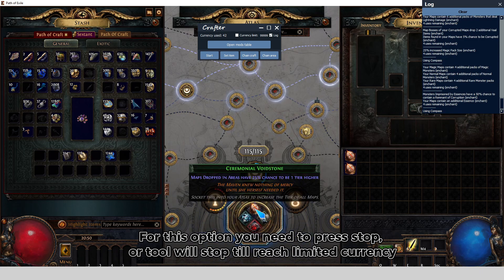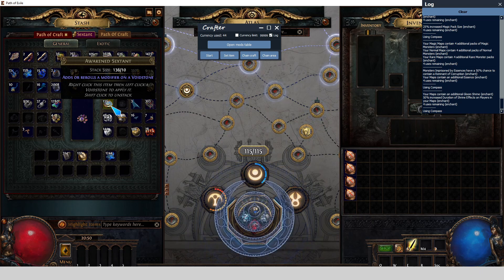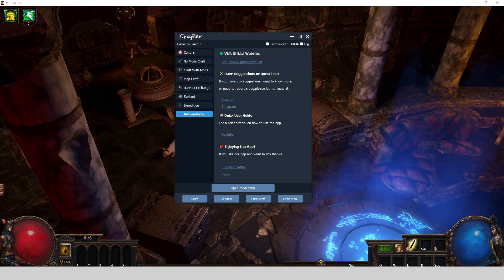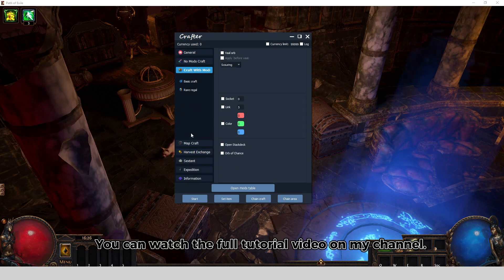For this option you need to press stop, or the tool will stop when it reaches the currency limit, or stop when you run out of sextant compass. I hope you all will like it. You can watch the full tutorial video on my channel.